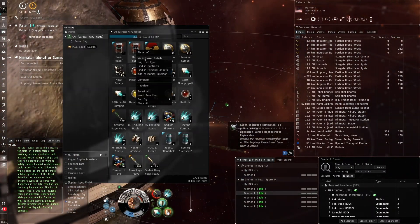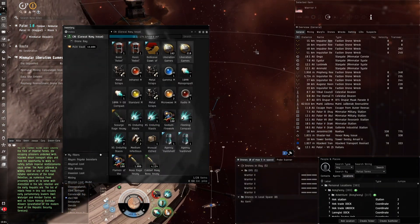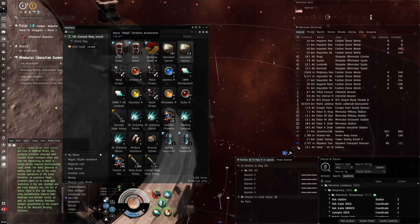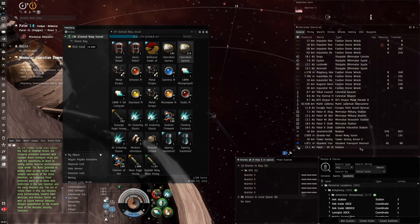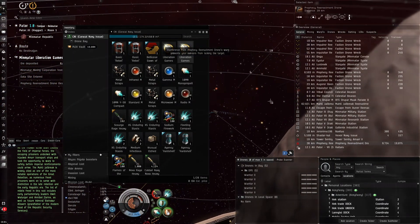Let's see what these are worth — 12 million right there. Then obviously we get one of these token things that are usually worth something. We got two basic rebels, and there's another one coming — let's get that one too.